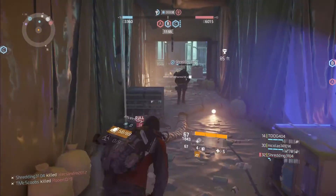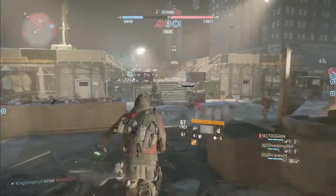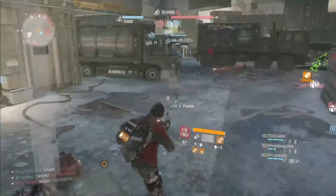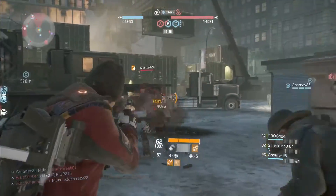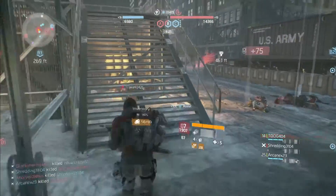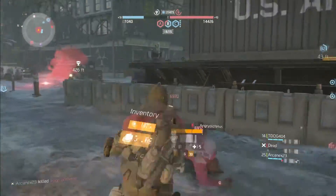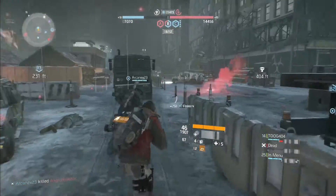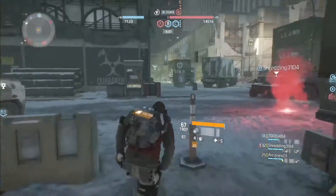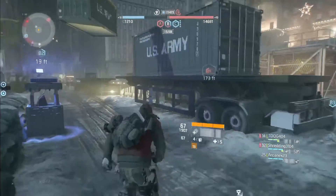For anyone that doesn't know what the set bonus of Hilder and Ear is: each hit with Hilder increases critical hit damage by one percent to a max of thirty percent, and the bonus decreases by one every second. This bonus only applies to Ear. You can actually see it on your screen — every time you get a critical hit with Hilder you will see a little bar fill up. Right now it's up to 29, 30, 27 — it goes down by one every second.